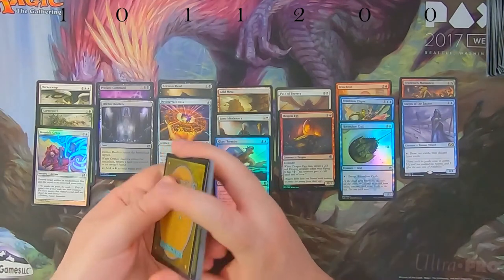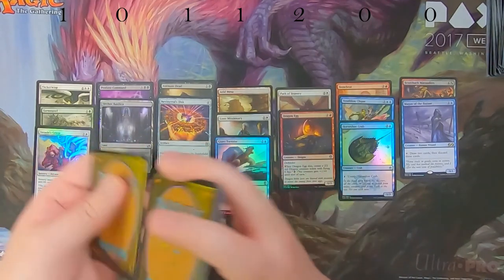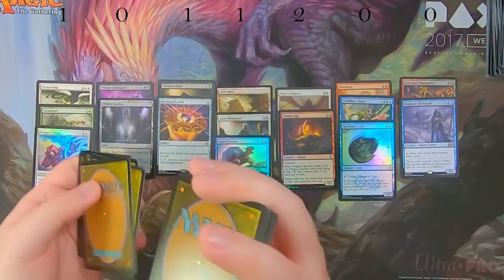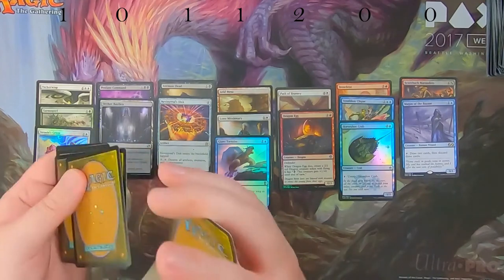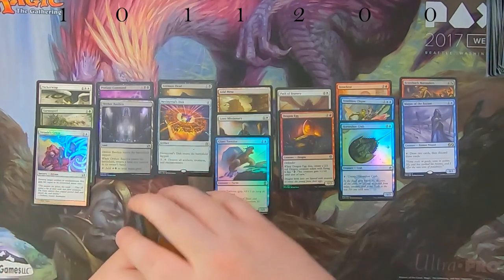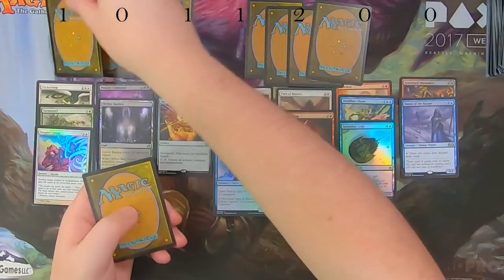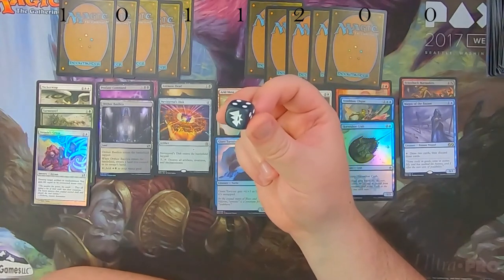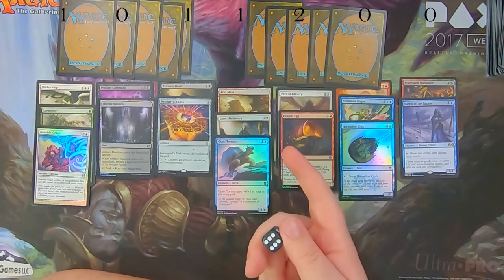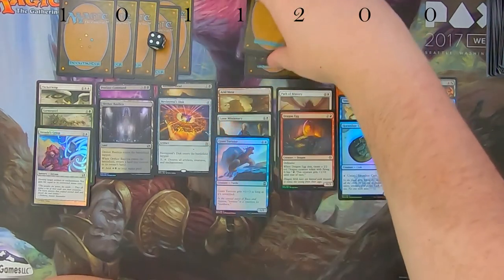Congratulations to the ten folks who guessed correctly this week! Make sure you leave a comment on this video with your vote for next week, and also let me know which type of tokens you want — lineage or eternal — so I know what to open at the beginning of the next video. Now we're going to divide the lands into two piles of five and roll a six-sided die: even keeps one side, odd keeps the other.